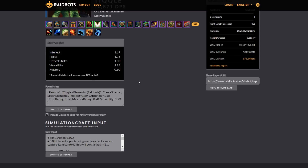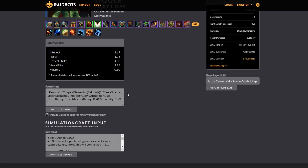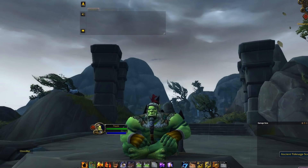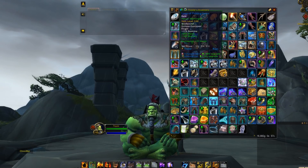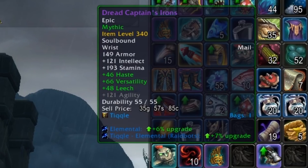Another reason why this can be so useful is there is an add-on called Pawn — P-A-W-N. I recommend you definitely pick this up as it's going to give you a pretty good sense of the amount of an upgrade a certain piece of gear is. If you look in my inventory in the game, you'll see there are up arrows next to a lot of pieces of gear, and it says that if I put this piece of gear on, it would be an Elemental upgrade by 6%. Raidbots would make it 7%, but I locked in my own stat weights.